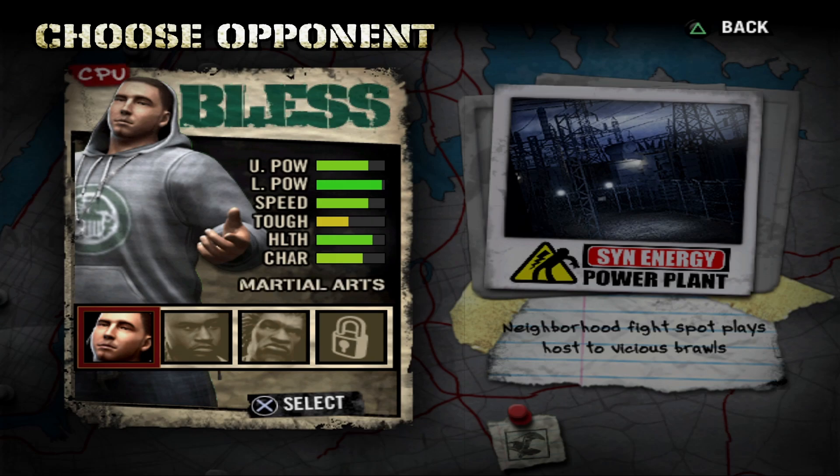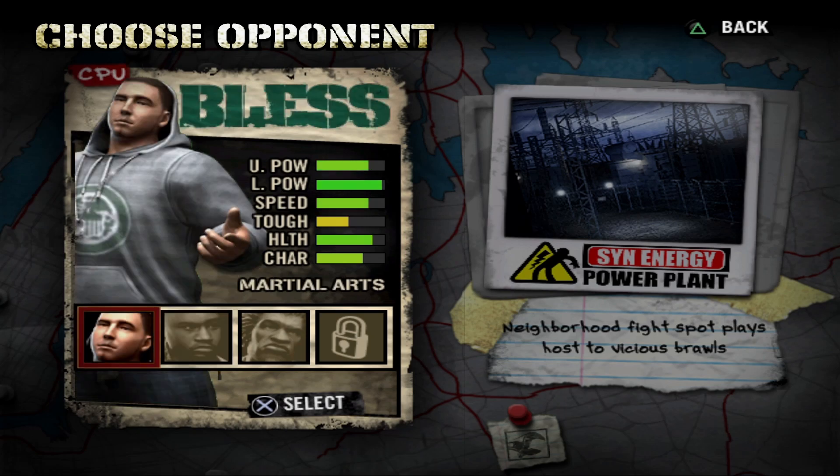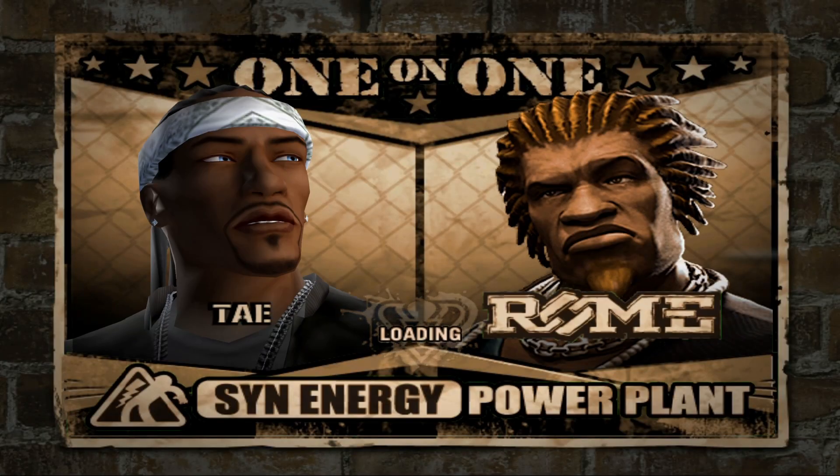What is going on everybody, welcome back to the channel. If it's your first time here make sure you hit that subscribe button. We are back on our walkthrough of Def Jam Fight for NY. Last episode we did two free-for-alls - if you didn't see that video make sure you go check that out. We are back at the power plant for the second time. We got 1v1s now, and the opponents we have available are A-Plus, Havoc, and Roam. We're going to start off with Roam, see how that goes. The development points we got from that last free-for-all have been applied to our guy, so getting better slowly but surely.